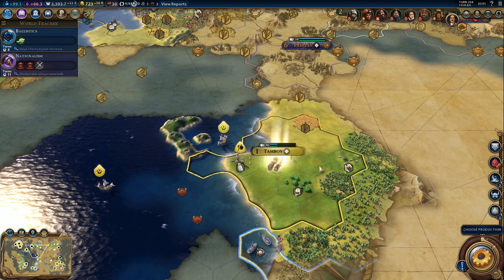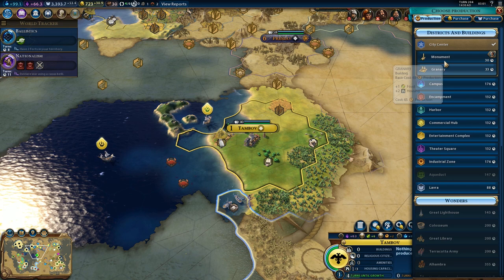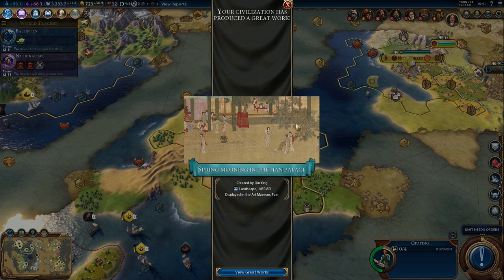We'll improve a few things and let's check production - food production, and monument. Let's grab the monument. And send the caravel in the other direction. Before I upgrade any units, I'll probably wait for professional army, because it's going to cost us quite a lot.